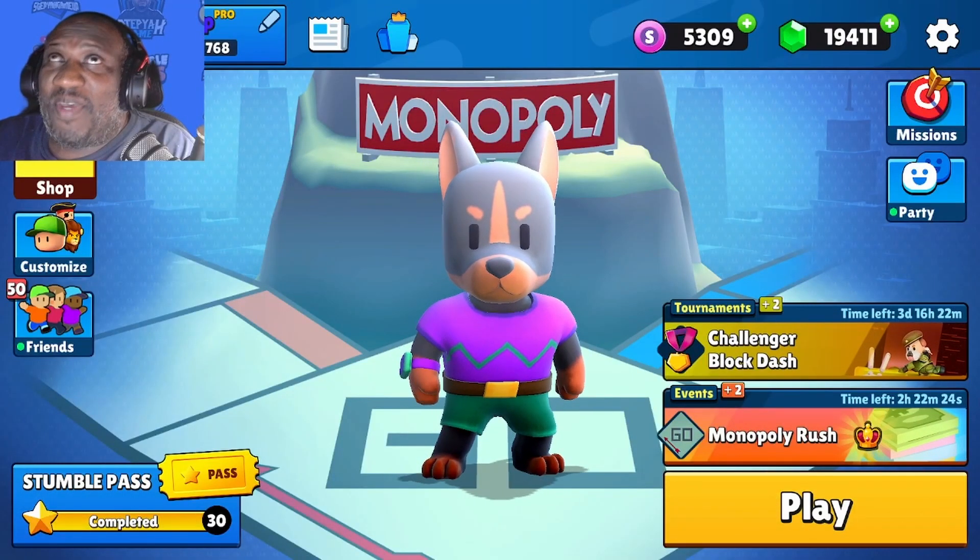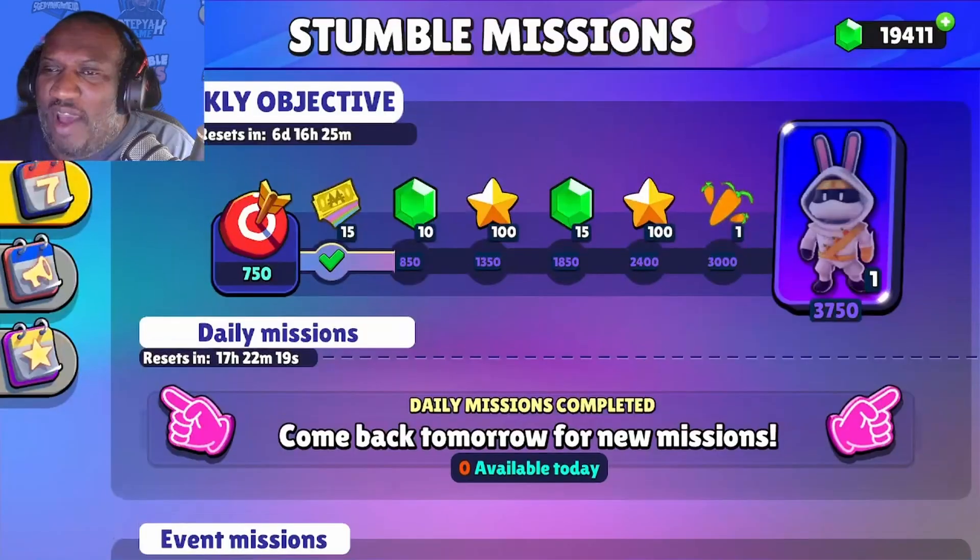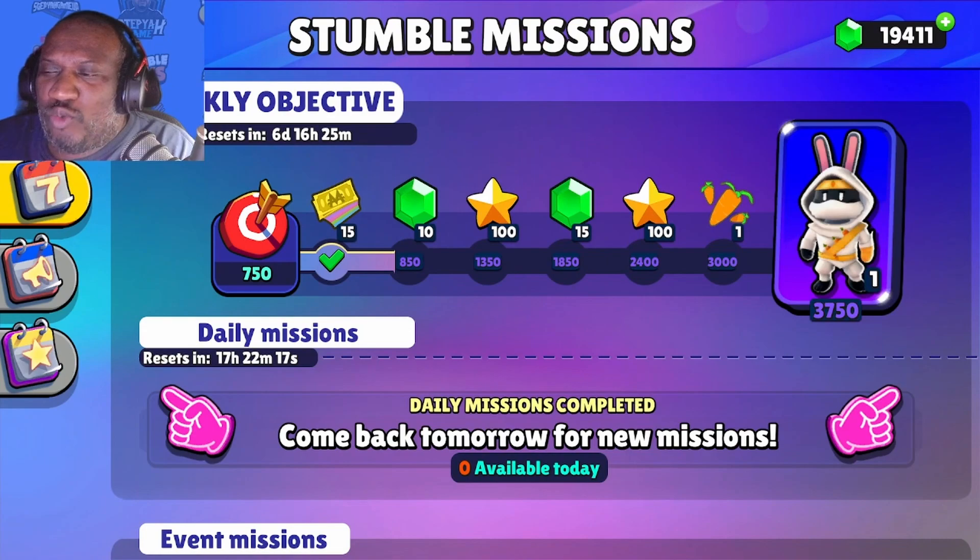What's up Stumble fans, it's your boy Step Your Game, I'm back again with another video. And guess what — new missions are out, and you can get a new skin: it is the Furrican.